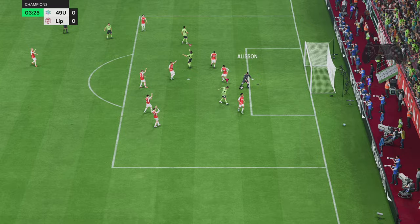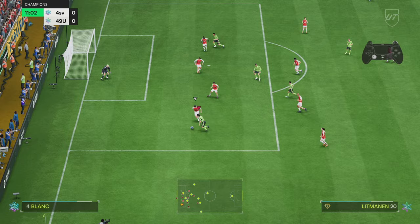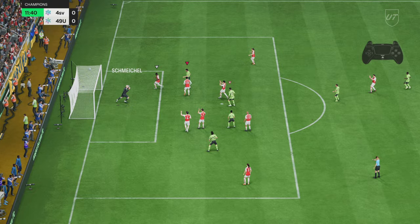We're already getting silly cards which we'd usually get in the summer, whereas the game's coming to an end. We've just got this van Nistelrooy goalkeeper card and we're apparently getting Alisson and Yashin as midfielders. It's starting to get silly already — this game is broken and I don't think they're going to fix it.